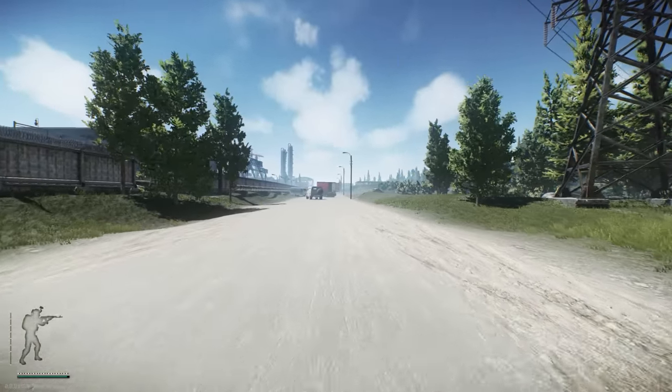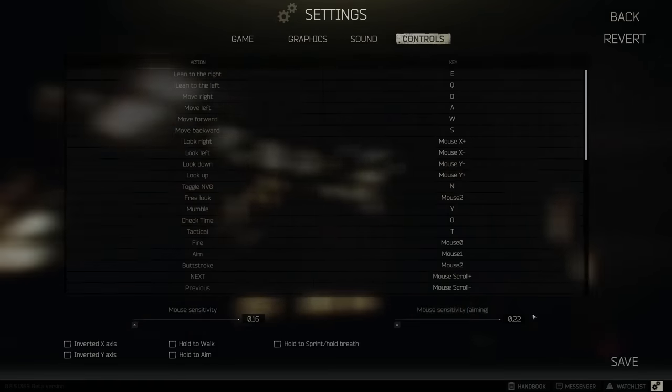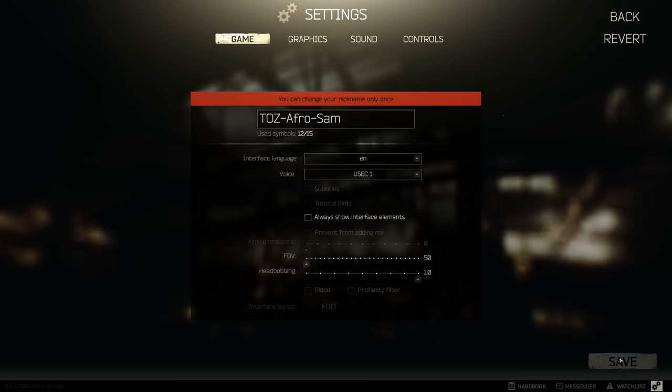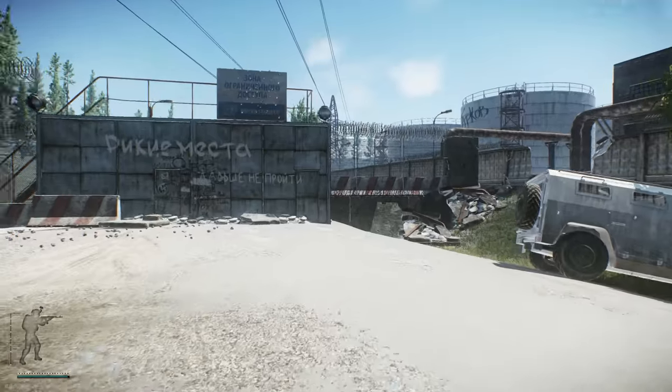Quick tip number two is basically some gameplay — or rather settings — tips. On my videos I've got a wide view from left to right. A lot of people I see watching YouTube videos don't have this setting: FOV turned all the way up to max. Let me turn it down just to show you — this is what the game normally looks like.